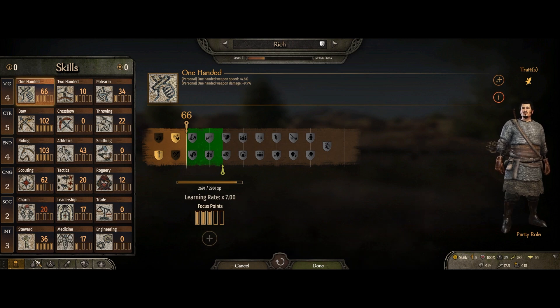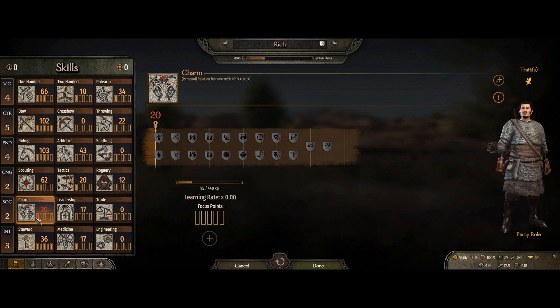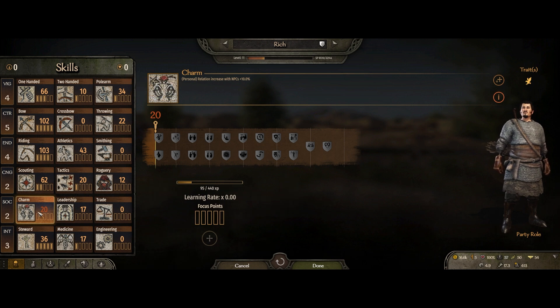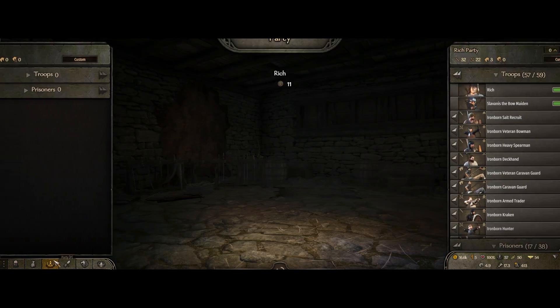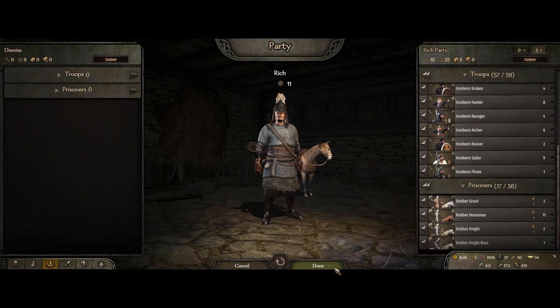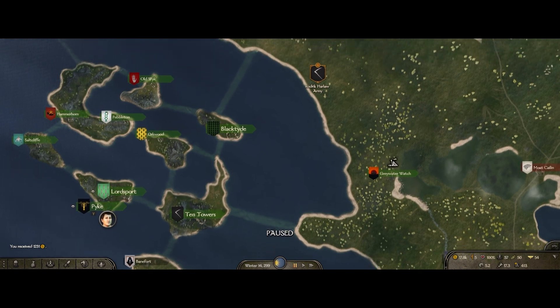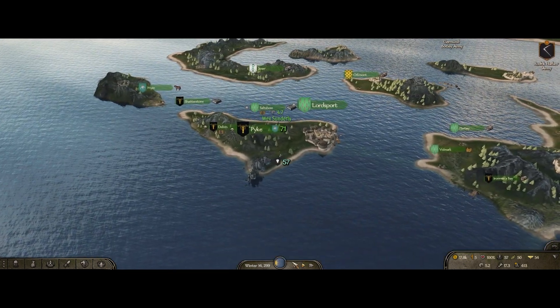We need to put some points into charm next, because our learning rate is slowed down significantly once we max out. The next time we get a focus point we'll put it into charm. Let's get rid of these prisoners so they don't slow us down. To finish the video off, we're going to head over to the North and cause a little bit of carnage. I'll bring you back when we're over there.